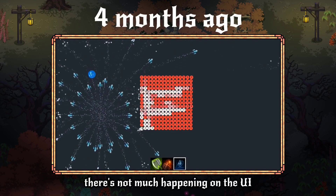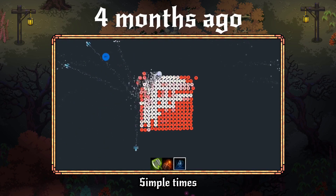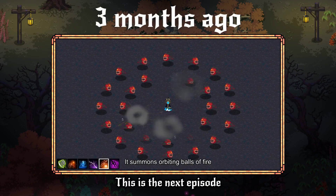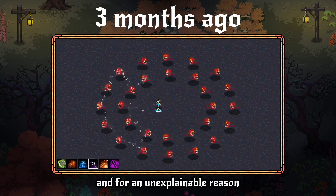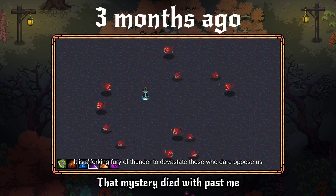In this early video, there's not much happening on the UI. There are 3 spell icons, and that's it — simple times. In the next episode, I replaced the circles with some actual sprites, and for an unexplainable reason, I moved the spells to the left. Not sure why. That mystery died with past me.